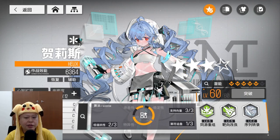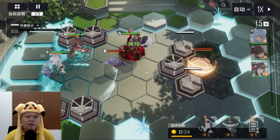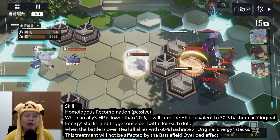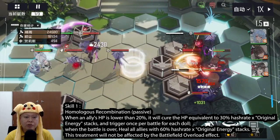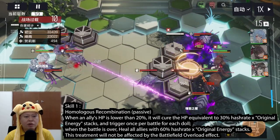I have my own Helix but I haven't really raised her yet, so I was just going to use a friend's Helix to showcase her in this video. Her stats are based on hash rate, just like any other healer. Her first skill is a passive skill: when an ally's HP is lower than 20%, it will cure HP equivalent to 30% hash rate times original energy stacks, and triggers once per battle for each doll.